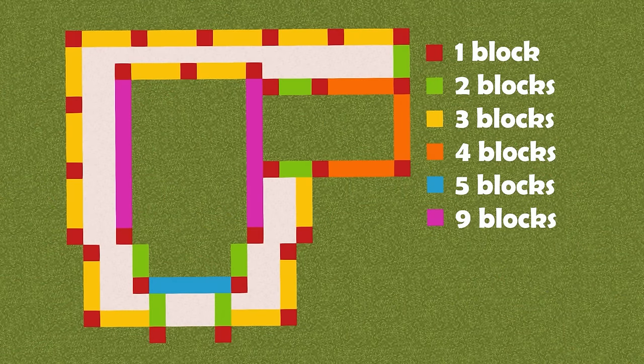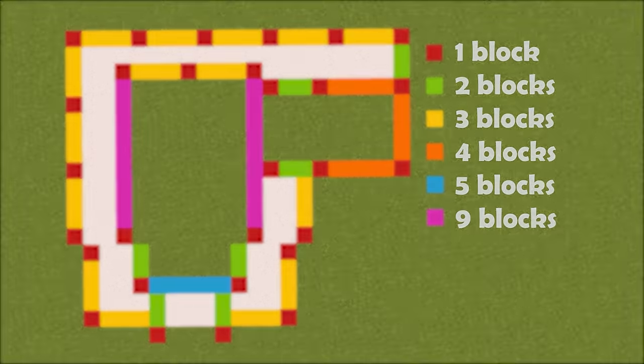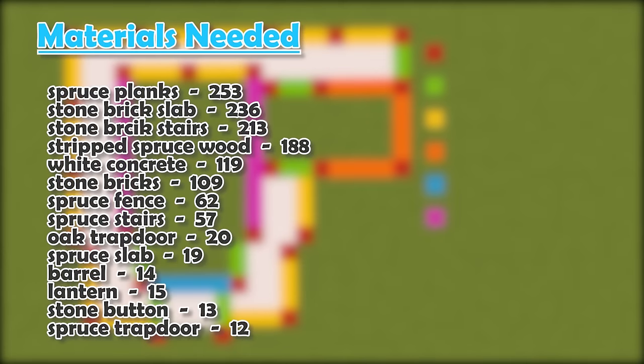Here's the layout of the floor plan — this one is pretty big. The white area is the decking platform on the outside. The red blocks are one block high, green is two, yellow is three, orange is four, blue is five, and pink is nine. I'm going to put all the items you'll need on screen now, so be sure to pause the video if you need to. Let's go ahead and build this.